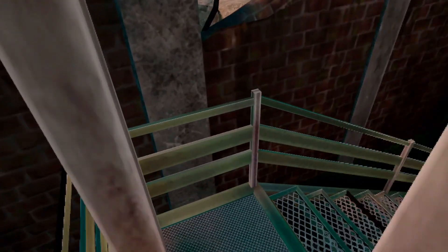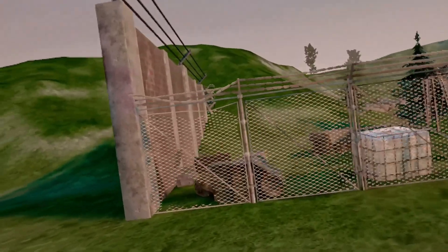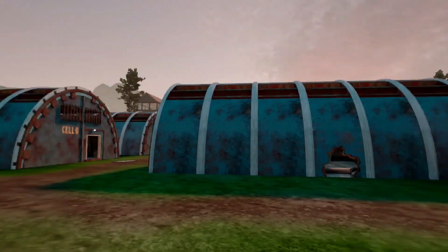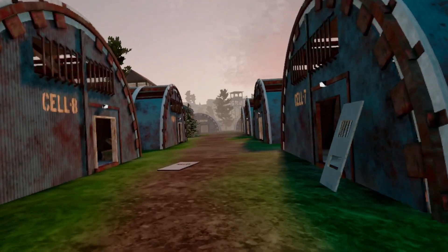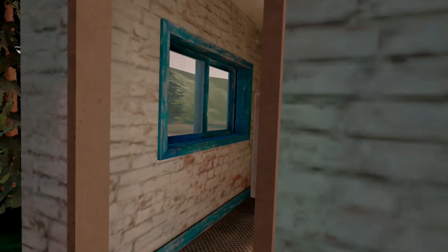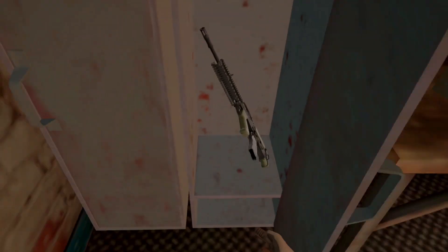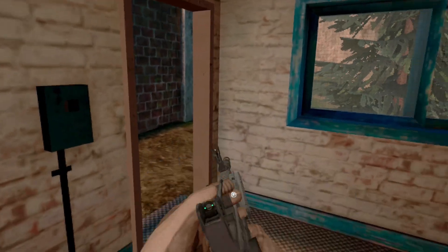Prison Camp I would rate A or S tier. There's lots of crates, lots of weapons you can get, and there's also a purple keycard room, which alone makes it one of the best spots on the map. This location is actually amazing — there's a lot of stuff to loot, and especially because of the purple keycard room, I'm gonna have to rate this location A tier.